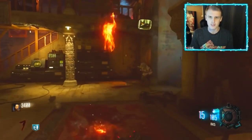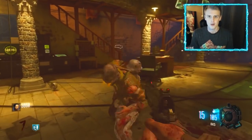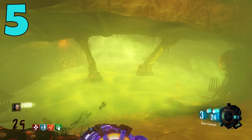Let's talk about five guns in Call of Duty Zombies that absolutely require no skill to use. Coming in at number five we have the Thunder Gun, and the Thunder Gun is one of those weapons that obviously doesn't really take much skill to use.